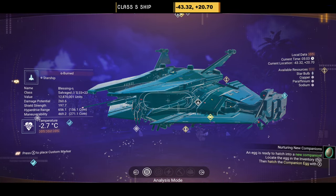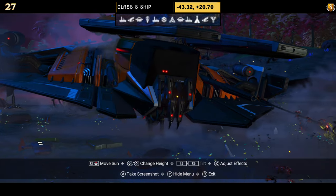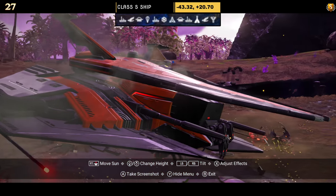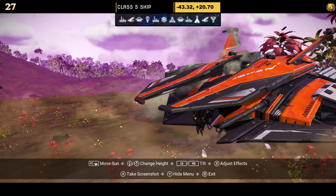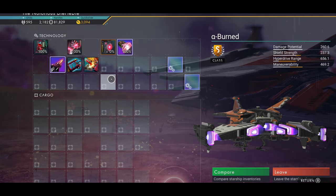Number twenty-seven comes in orange, white and black and has fangs on the front, which is quite rare. Even though it's orange, the fangs make this ship look very nice. It also has little mini wings on the top of those boards and extended thrusters on the side. Supercharged slots: two on the right, one in the middle, one on the left.